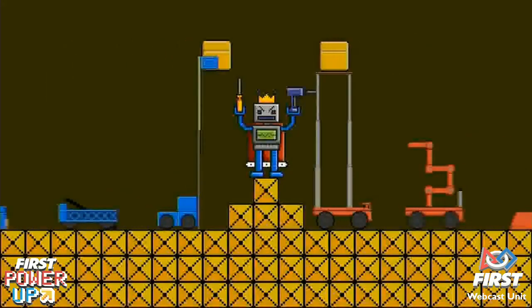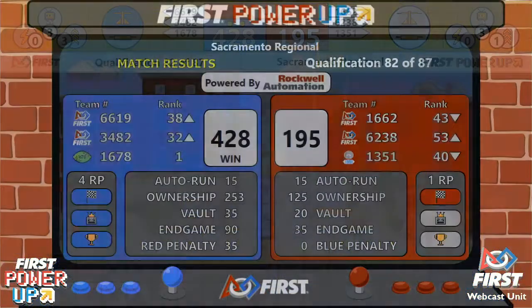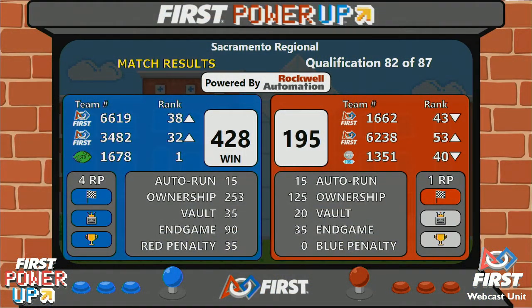We do have the official scores. It will be the blue alliance defeating the red alliance in match number 82, with a score of 428. Red alliance 195. Both alliances score ranking points.